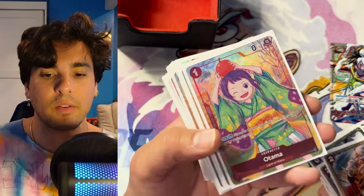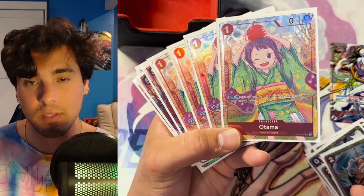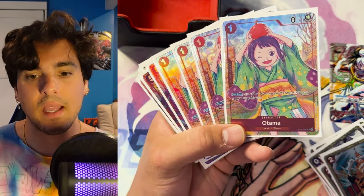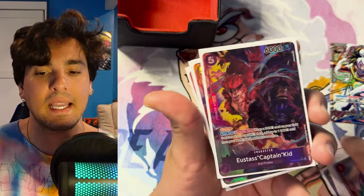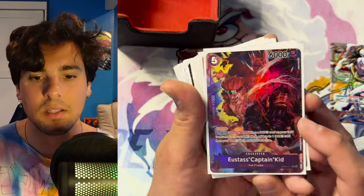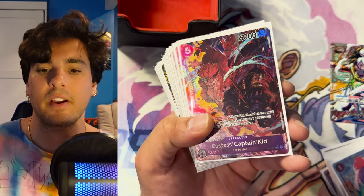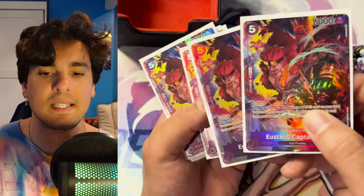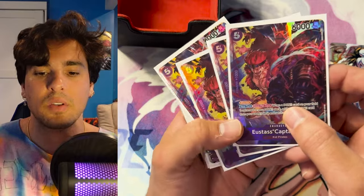I'm also playing four Otamas. Otama is great for the 2k, and you may use the minus effect here and there, but really it's mainly the really pretty 2k. In this deck, the idea is that I'm playing a lot of tall blockers — five cost blockers. Establishing a Kid early on is very, very strong because there are a lot of Don minus effects, so if you can get two of these guys to stick, you're really gaining a lot of value over the course of the game.